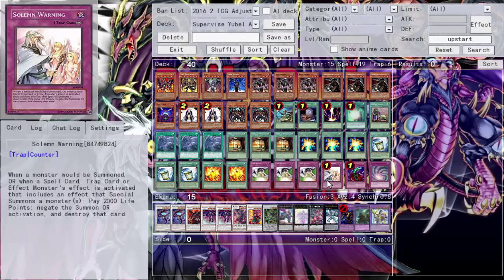Solemn Warning is one of the cheaper cards you can get right now. We're not playing Solemn Strike because that card is way too expensive and it's not worth putting in a You Bell deck — it's more of a casual deck.